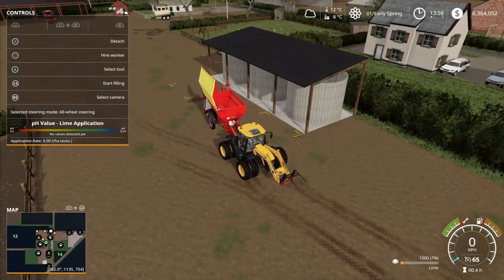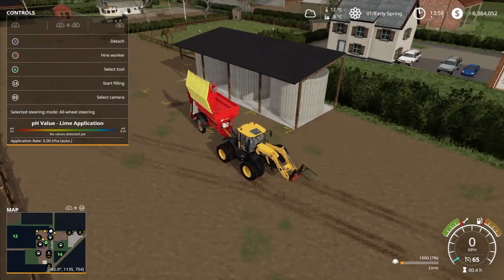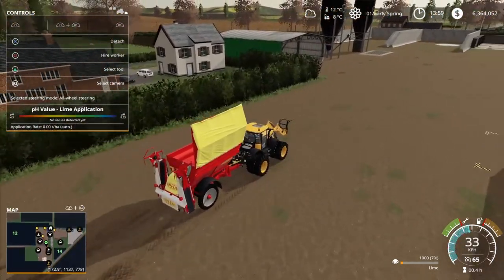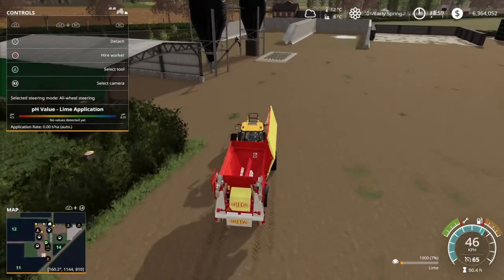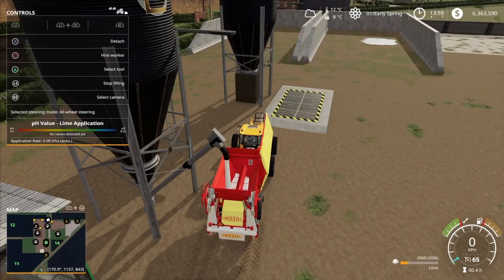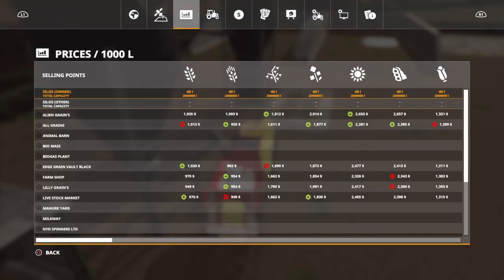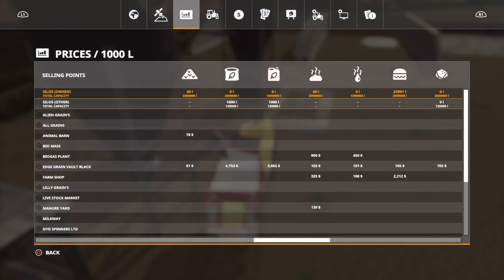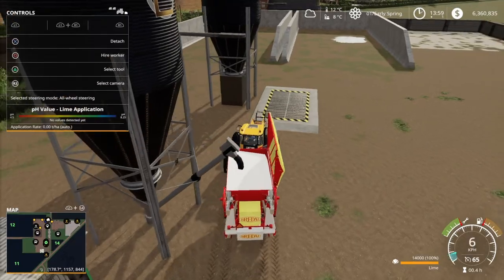Luckily for this test I have the edge grain over here which I can fill it up with. But yeah, that's something to know — you only have 1000 liters with lime. I can see the digestate is going up — I have 24,000 liters now. So selling digestate at the farm shop — good, good, good.